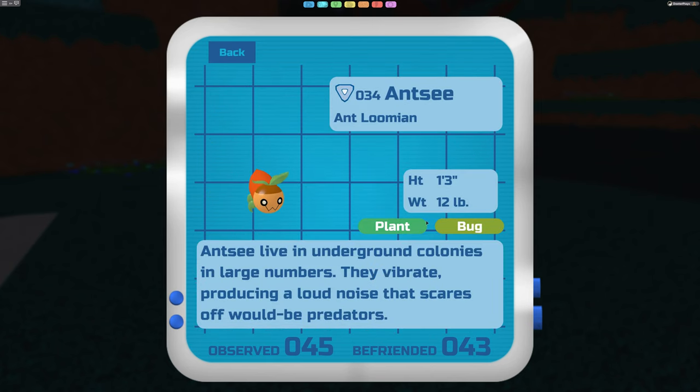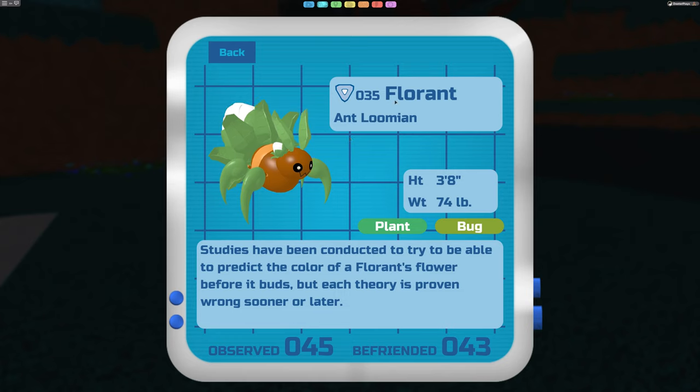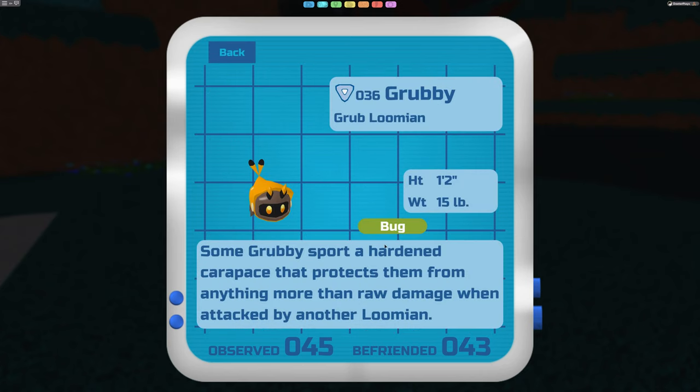The Antsy is found in the Gale Forest but not as frequently. When it evolves it kind of changes color. It's a plant and bug type, so it won't be very strong against fire, but it'll do fine against water types. Just like the Piter and Tweelot, this one also evolves at level 22 into something called a Florant. You'll sometimes notice different colors on the back of it, which is interesting. It's still just a bug and plant type and a useful one to have.